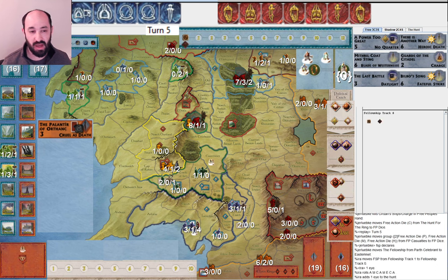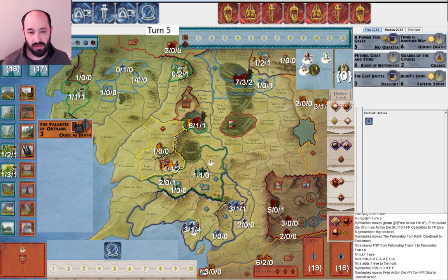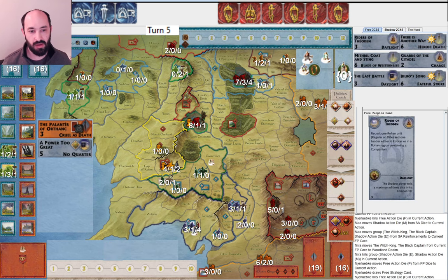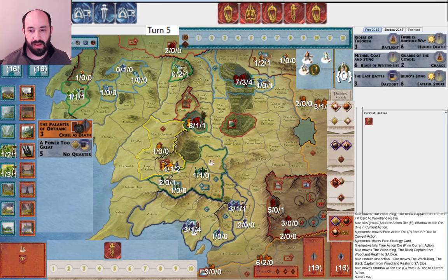Fellowship declares. I allocate one Eye and roll no more, and they only get one movement and no Will of the West for Gandalf. That's a little bit of good luck for me — definitely close to 50-50. They start by playing Power Too Great, of course really nice, and I get the Witch King. They draw a strategy card and I attack into Woodland Realm.